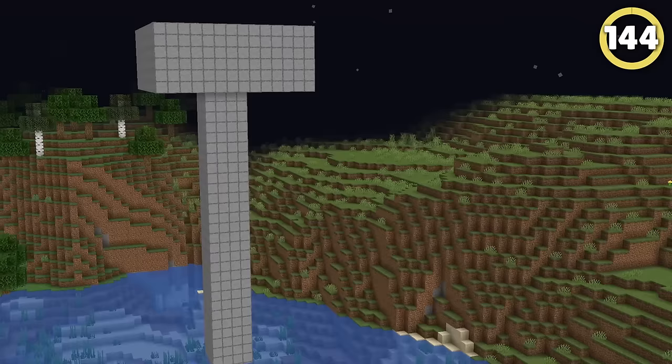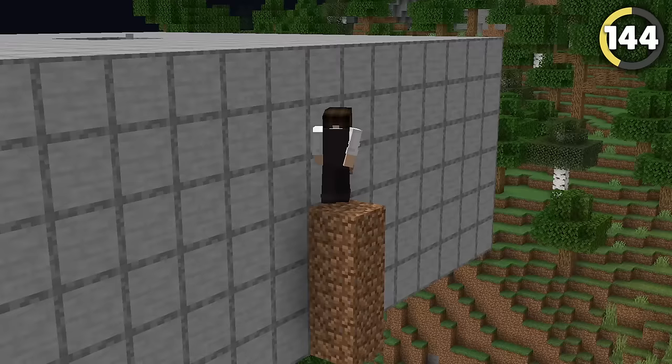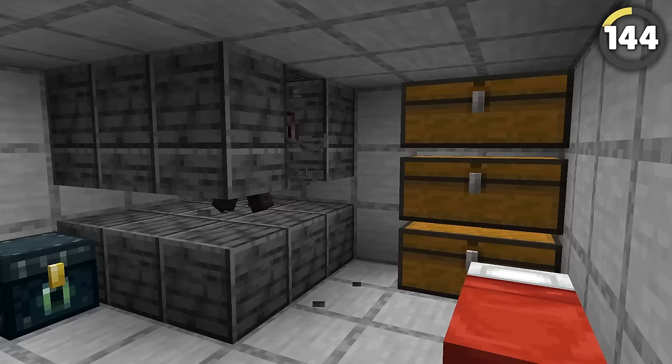Use your XP farms against them! If it looks like this, the bottom of the farm will often end up inside their base. Climb into the top of the XP farm, and you'll be funneled down to the bottom, where you can break out into the heart of their base!